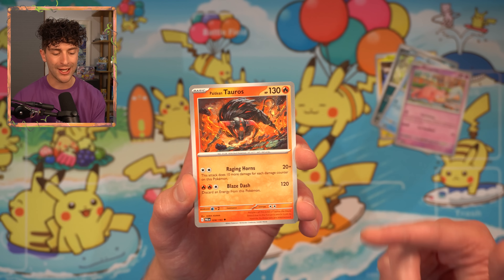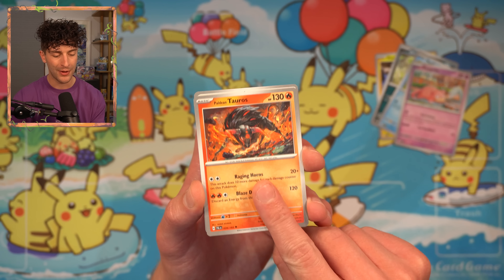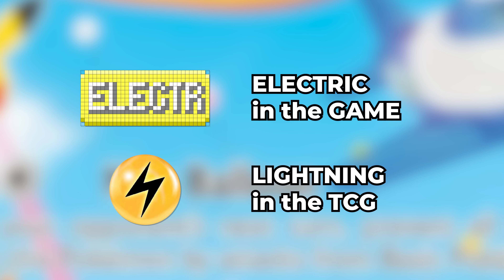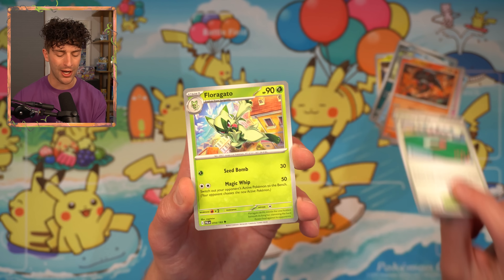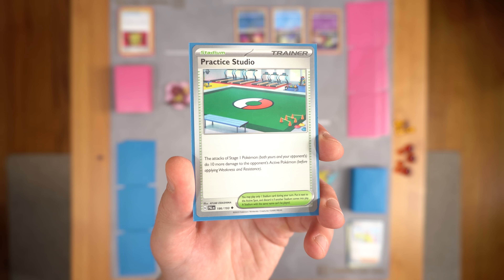Paldean Tauros — I play the game, but I didn't even realize that there were different elemental types of Paldean Tauros. There's a normal one, a fire type, a water type, and an electric type. Be careful not to say lightning — in the TCG it's not actually electric, it's lightning. You got Practice Studio. This stadium's not that great. The attacks of Stage 1 Pokemon do 10 more damage to the opponent's active Pokemon. Both players can make use of it, but because it only applies to Stage 1 Pokemon and it's only 10 more damage, it's a pretty weak stadium.